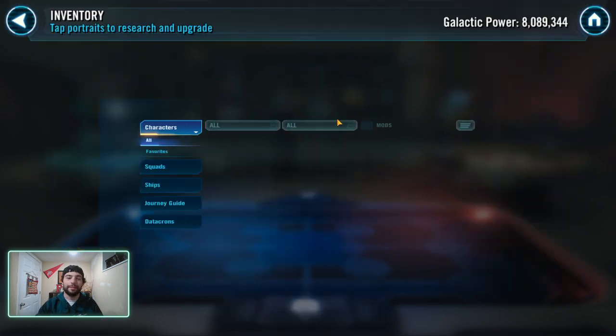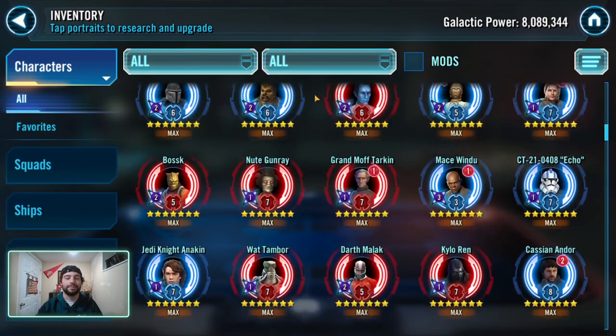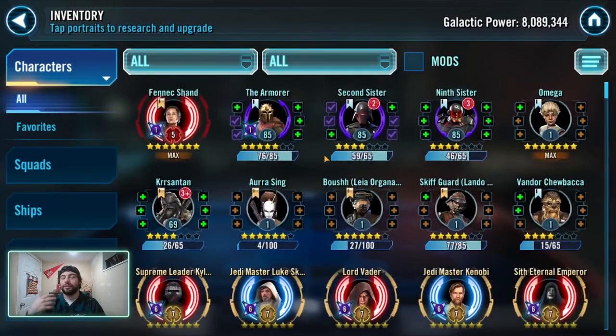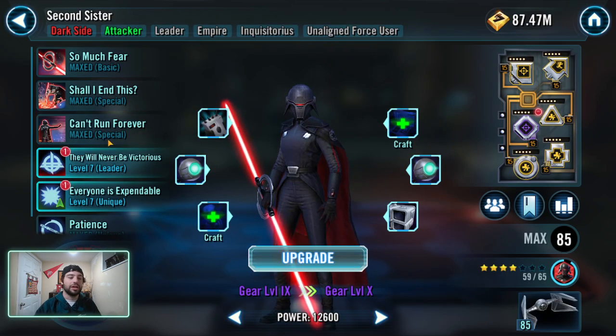So first question — a viewer asked about omegas: "Hey Phil, I'm running out of omegas. I'm not sure how to get more of them. I have plenty of zetas and not enough omegas." This is a great question because I think there's a lot of misconceptions about omegas.